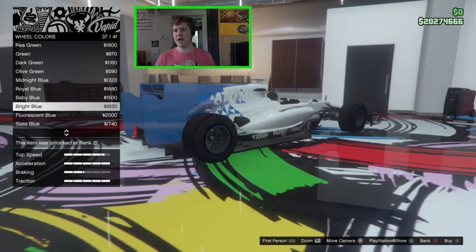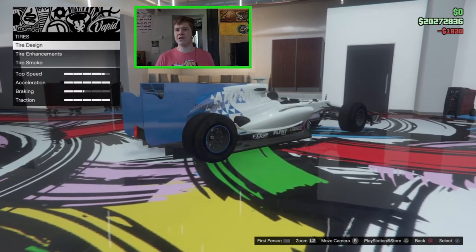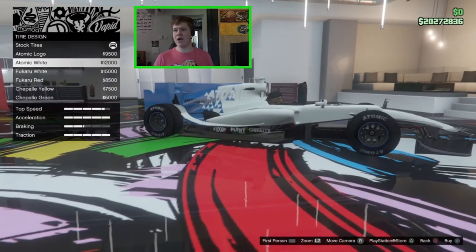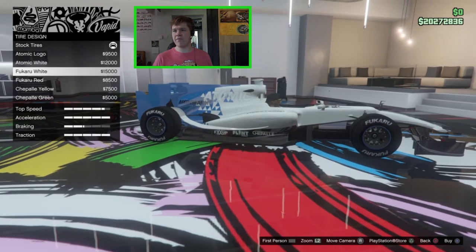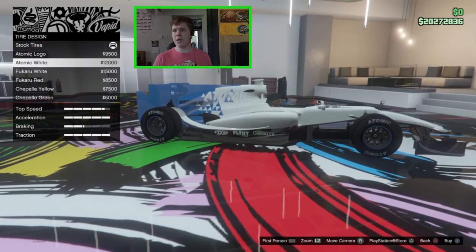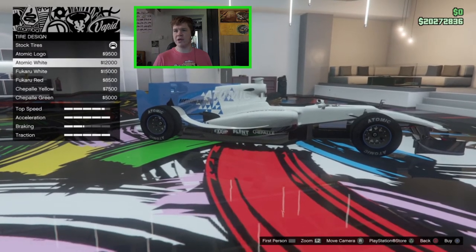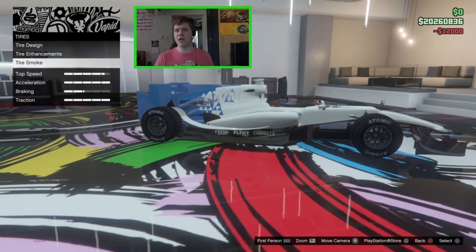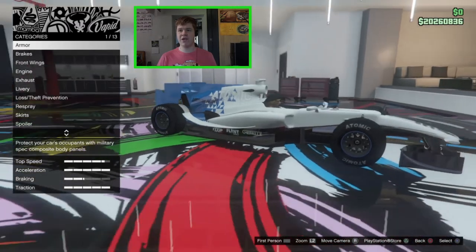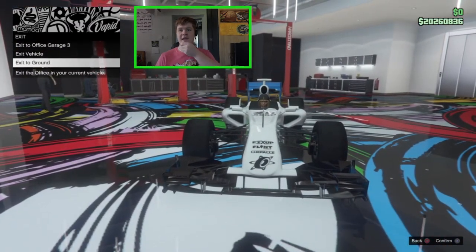For tire design we need some tire lettering — we've got Atomic and Fukaru options. I quite like the Atomic one, so we'll go with that. We can't do anything with tire smoke, and that is the car fully customized. Let's take it out on the street and see how this thing handles.